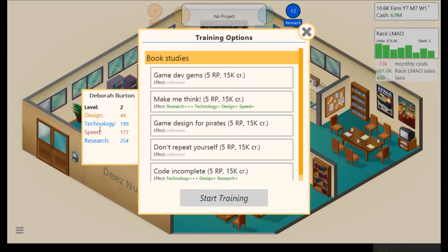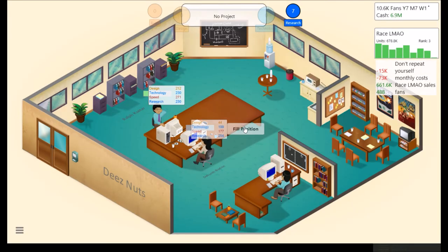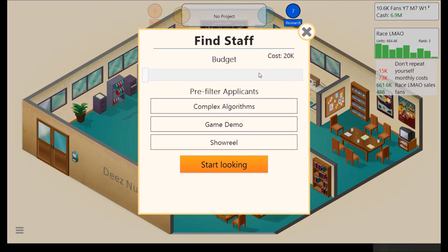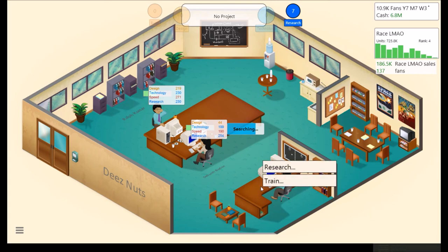We're going to train her in tech — she was supposed to be the main tech person. We'll do speed training for her. We're going to go for a showreel — all out — about $650,000 for design. Our game is not going to be stopping anytime soon. Pretty decent job there.